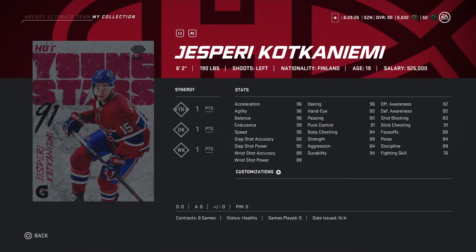Coming in at number four is Joseph Cockney Emmy, coming in at center, 6'2 190 pounds. Looking at his synergies: one point for DK, one point for DK, and one point for WK. He is a big guy, he's gonna put up the points for you, he's gonna do solid.